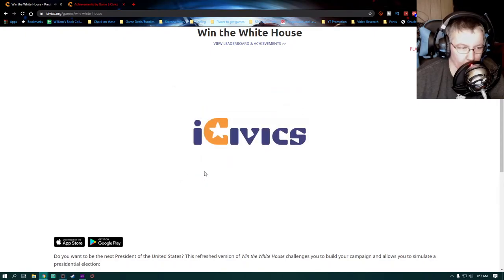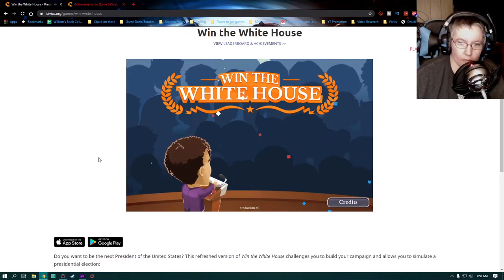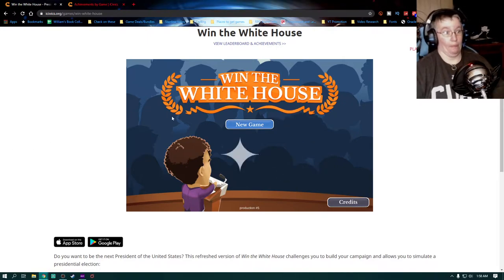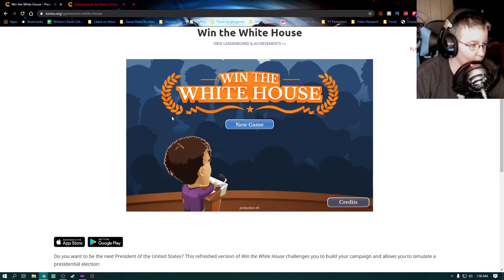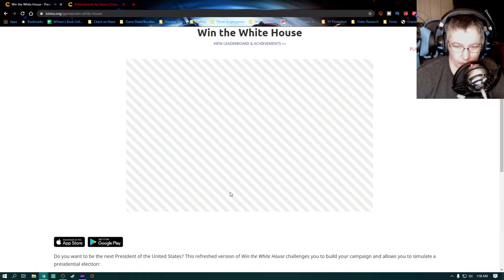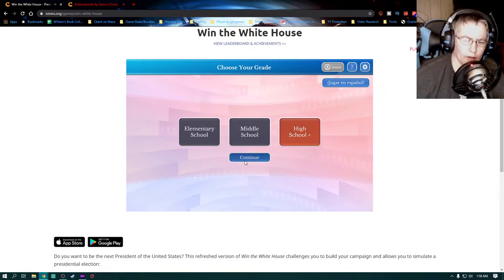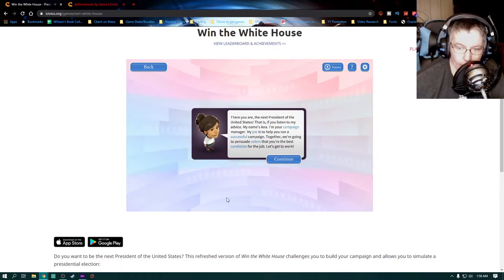We're just playing this game one time — I don't think we need to register. Let's turn the music off and crank that down a little bit. Choose our grade — we're definitely high school plus. 'You are the next president of the United States, that is if you listen to my advice. My name's Anna, I'm your campaign manager. My job is to help you run a successful campaign. Together we're going to persuade voters that you're the best candidate for the job.'